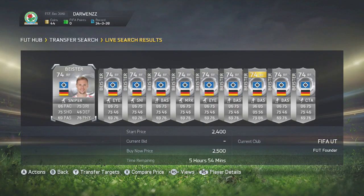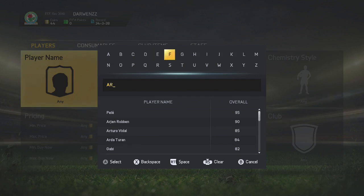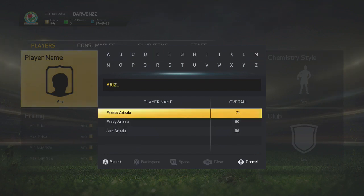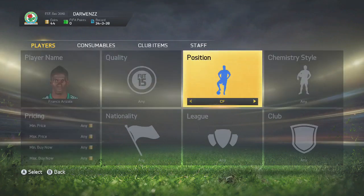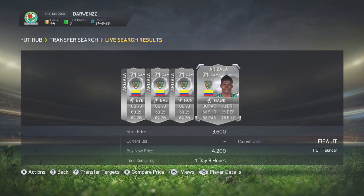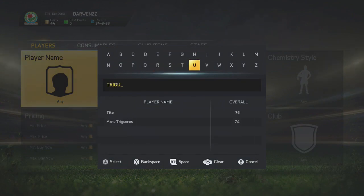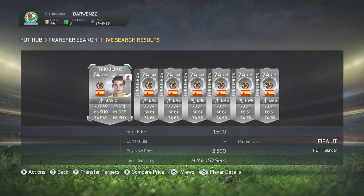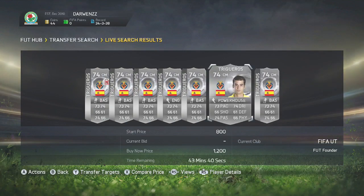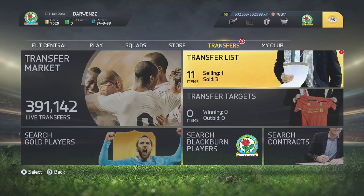I decided to challenge myself and do it in an hour, picking up every single deal in an hour with this method, and it was very very good. I decided to trade only with silvers, as they sell the quickest and are the easiest to do. You guys can see me searching up all the deals I picked up right now. Because I knew it would be hard to sell the players quickly, I decided to list them up for about 400 to 500 coins cheaper than the next cheapest buy now in a lot of cases, so that they sold very quick.